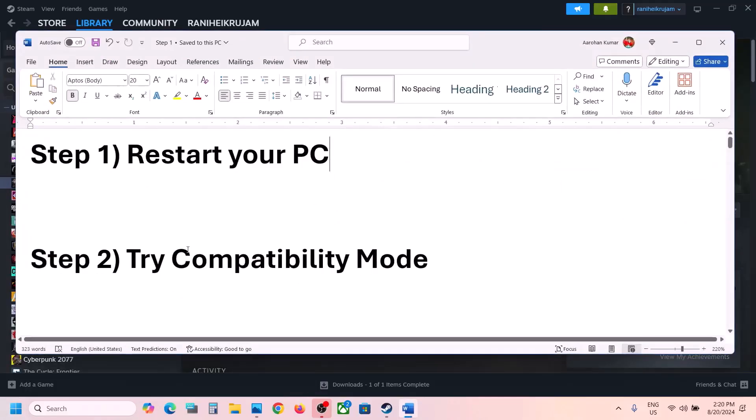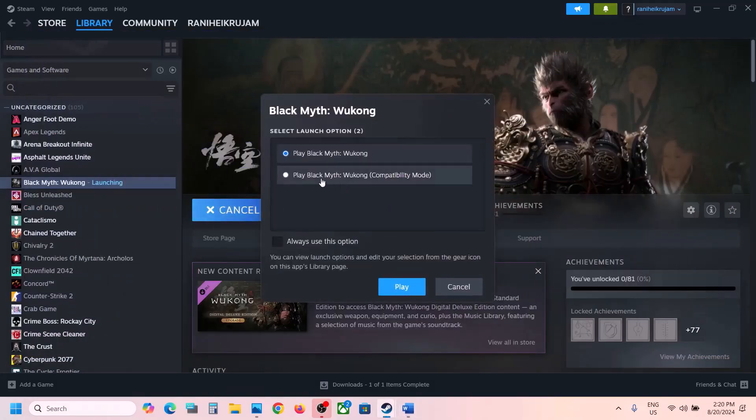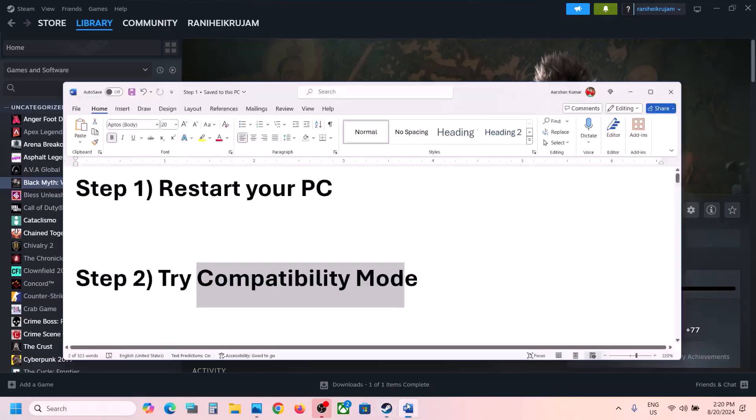The next step is to go to Steam and click on Play. Once you click on Play, you can select the second option and then click on Play. Check if the game loads; if not, move to the next step.